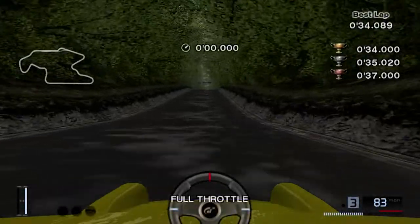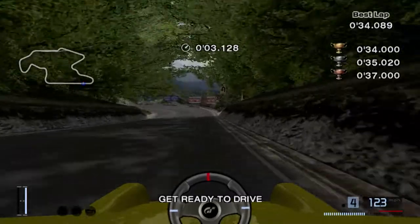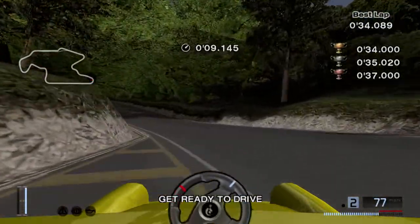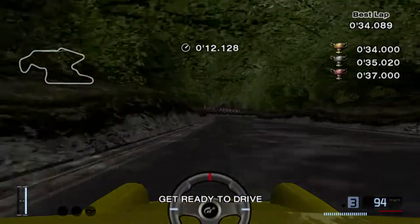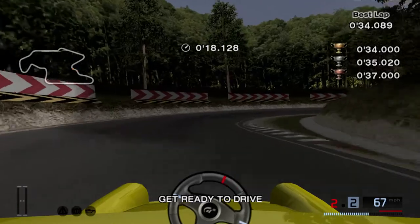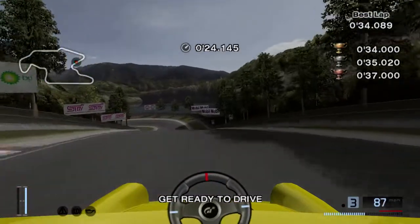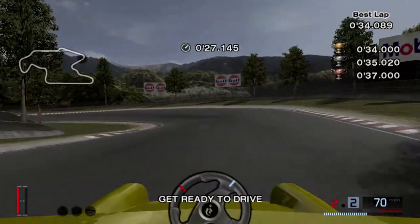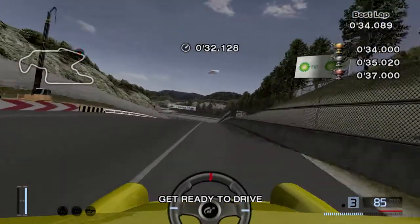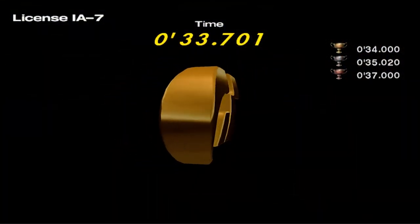Now we are in the RUF CTR Yellowbird — one of my favorite European cars — on the second half of Trial Mountain. This test was also very challenging, and took me longer than the S2000. Pretty much in this part you just have to keep the car straight, because you're gonna lose all your grip going over that crest, and once you're over it, your car is gonna want to snap oversteer on you and you'll lose control. So just keep it straight and steady. You're gonna slide a little bit on that last turn, but not too bad.